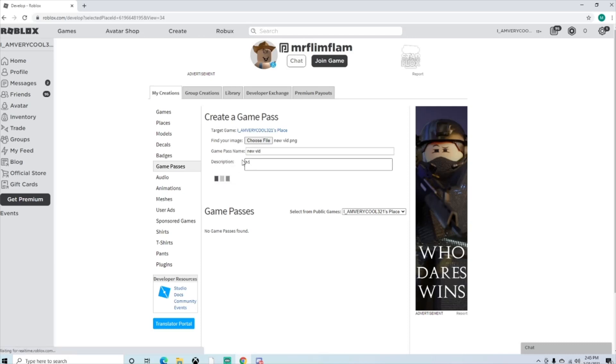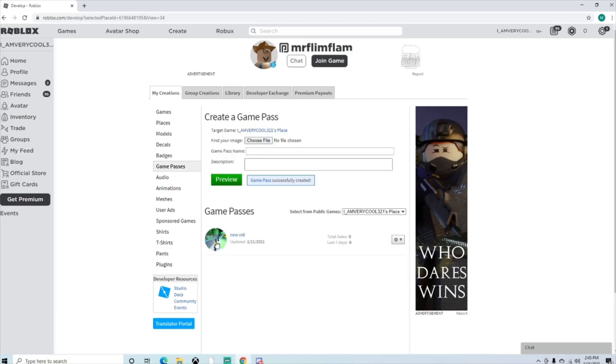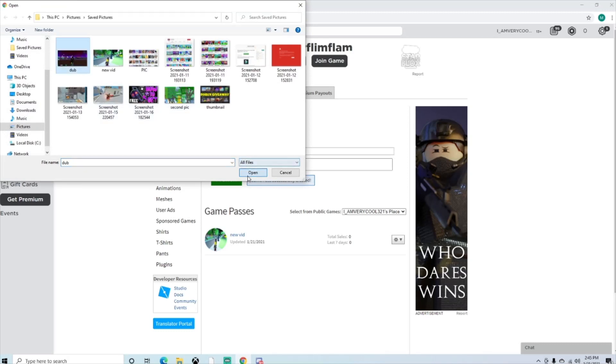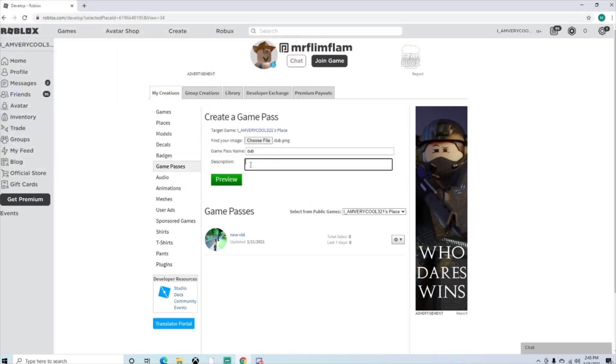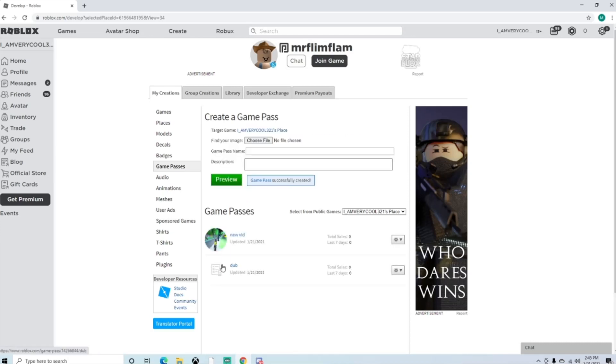You preview it. After that, you verify the upload — it'll take a few minutes. Since I've already made a game pass that looks like this for the tutorial, it already verified. But if I were to pick a new picture and preview it and then verify it, it'll look like this because they are currently verifying the thumbnail, or the icon for the game pass.